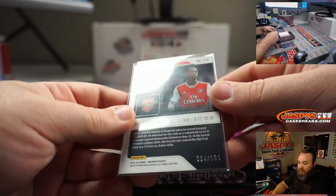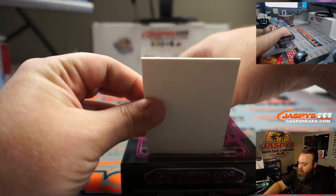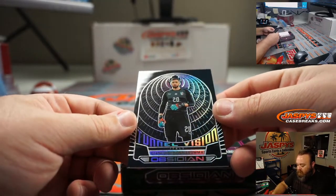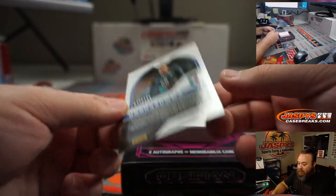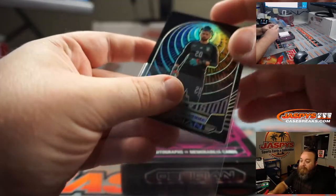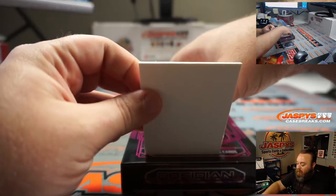Pepe numbered 54 out of 165. Then Gianluigi Donnarumma, Tunnel Fission, 49 out of 135. I do like that they're starting to use the rookie logos on there.